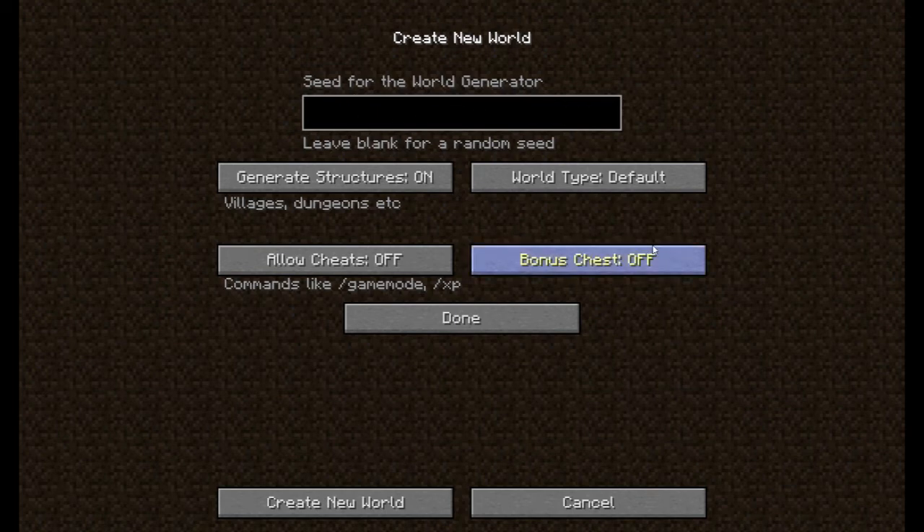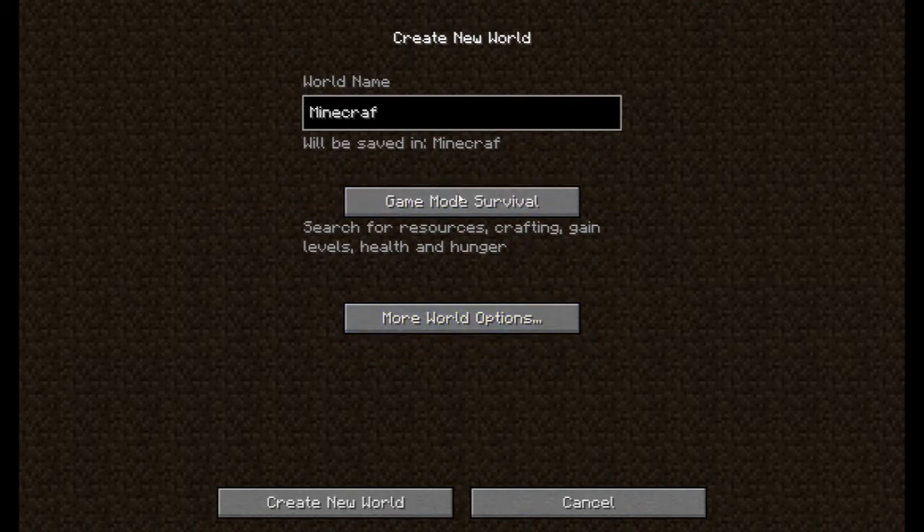Click More World Options and you'll get this. Seed — if you enter a seed, you'll get a specific place when you create a new world. You can generate structures for villages, dungeons, etc. World Type lets you make it super flat. Allow Cheats lets you use commands — just click T, then type your commands. Bonus Chest can also be enabled at the start.